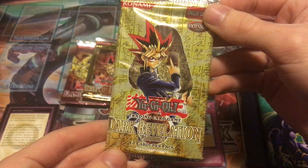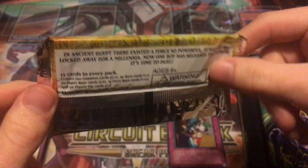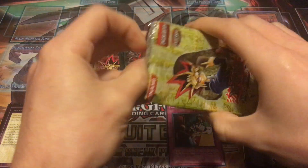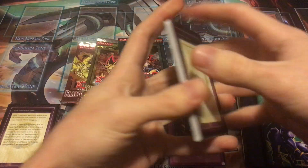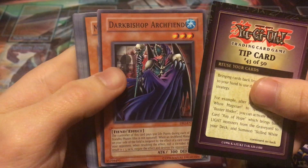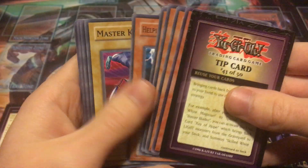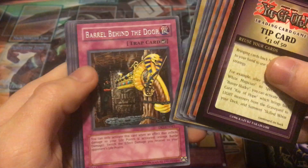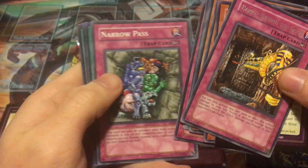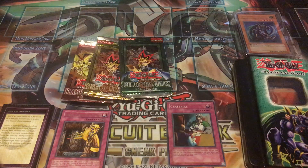Let's try Dark Revelation Volume 1 and see if we can get lucky there as well. This is another 13-card pack. The tip card is number 43 of 50 — 'reuse your cards.' Dark Bishop, Archveen, Magical Plant Mandragala, Charm of Shabti, Das Farolimp, Helping Robo Master, Kiyanshi, and the rare is Barrel Behind the Door. Meteor Rain, Narrow Pass, Megaton Spell, Reproduction, and White Dragon Ritual — no holo there, but that's all right.